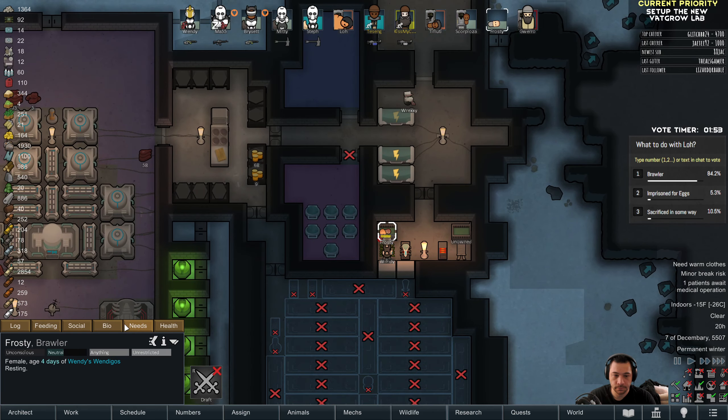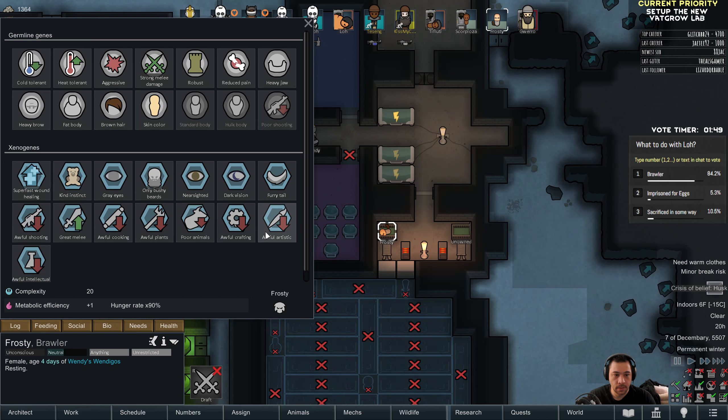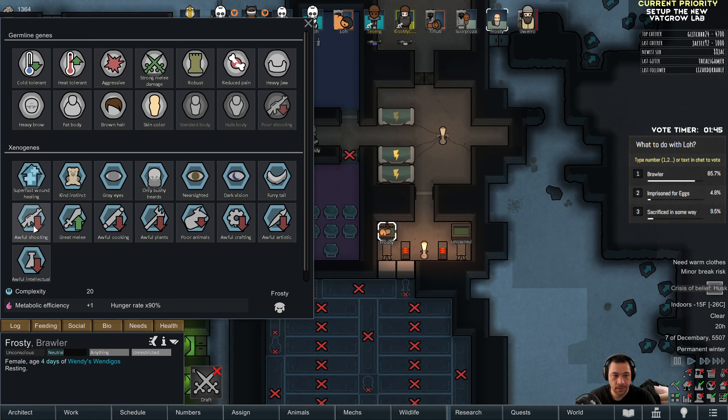Greetings my fellow Ice Sheet Wendigo. Radamon here. Thank you for tuning in to RimWorld Biotech, the first Wendigo, episode 78, 'Down with the Sickness.'